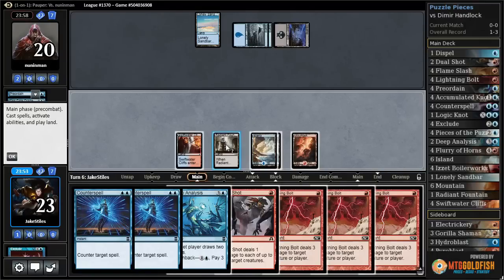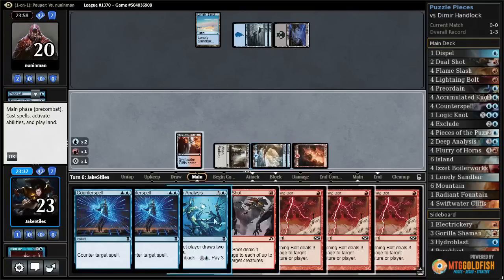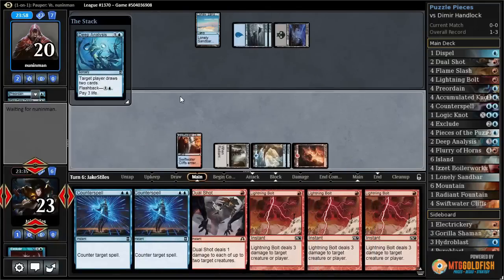I could hold open Counterspell here. I really want to hold it up because they could play Muldrifter. The problem is they don't have a land in hand or they would have played a lesser, which means they'd have to topdeck exactly an Island or Swamp. So I think I'll just take the greedy play, cast Deep Analysis, and try to draw into a land.